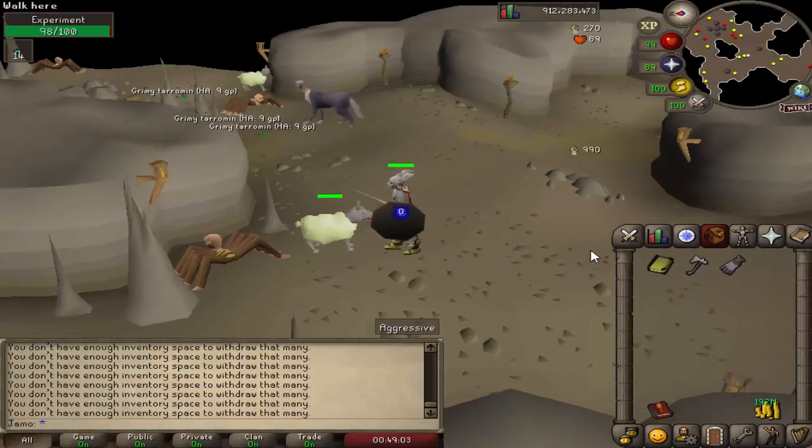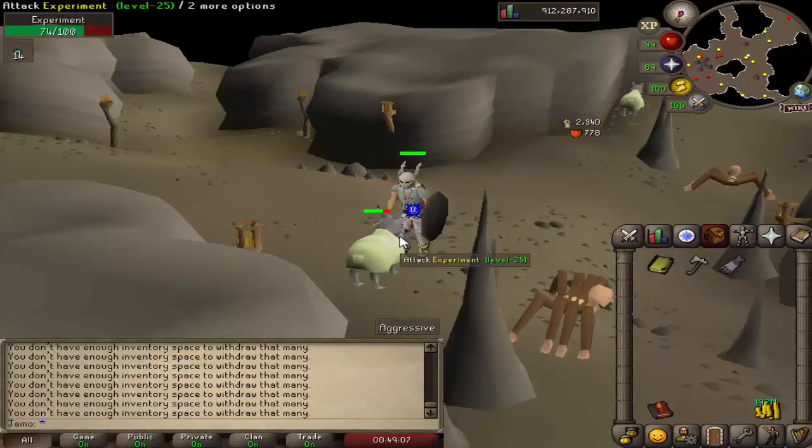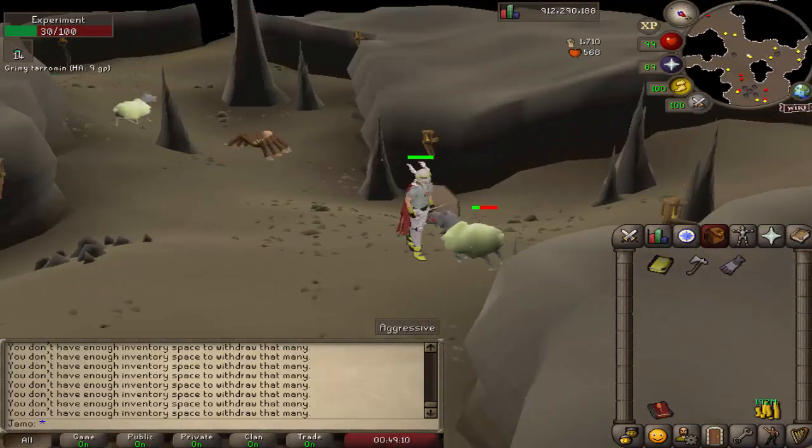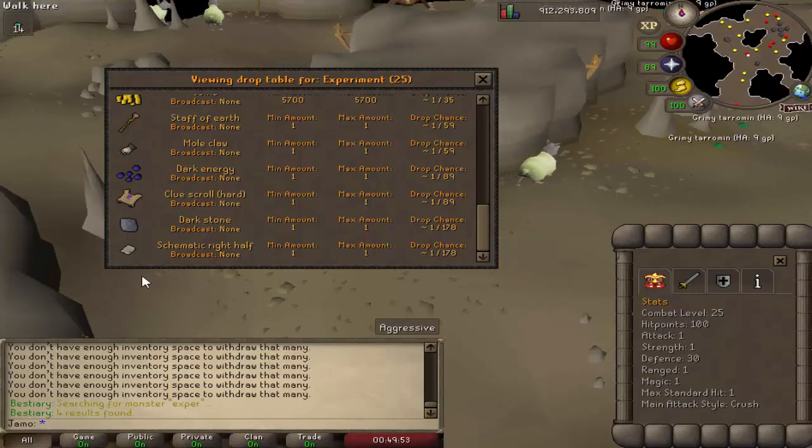Inside the area you'll see normal Experiments at level 25 — they're not going to damage you much. Settle down and kill a good chunk of these. Looking at the drop table, you need Dark Energy, a Dark Stone, and the Schematic Right Half. The main thing you need is the Schematic Right Half. Note that to make any dark weapon you need 5 Dark Stones and 25 Dark Energy, so collect those along the way, but all you need to move to the next room is the Schematic Right Half.